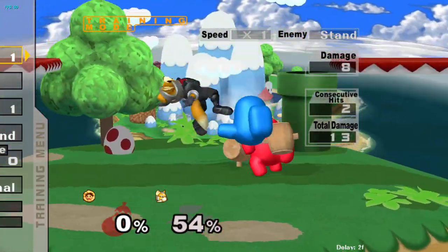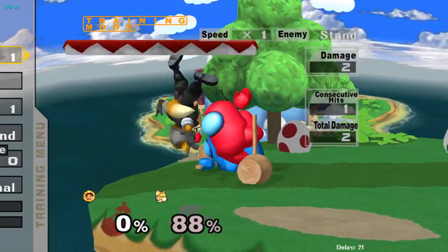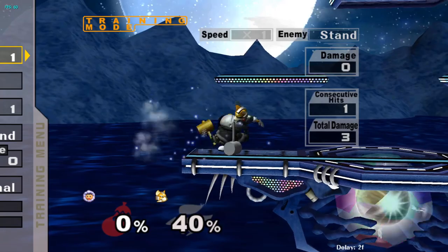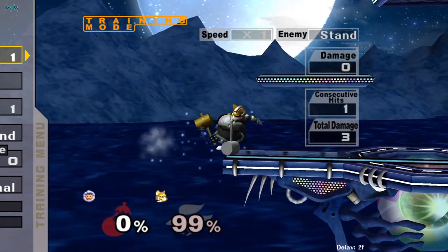Icy's vs. Fox is pretty simple. Icy's want to grab Fox and do massive damage off grab from handoffs and throw combos, while Fox wants to use Shine to kill both Popo and Nana extremely efficiently. While Fox is often seen as one of the most complicated characters in Melee, his game plan versus Icy's is fairly straightforward.